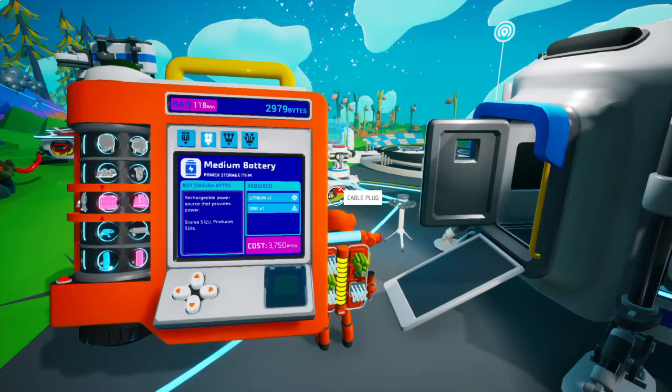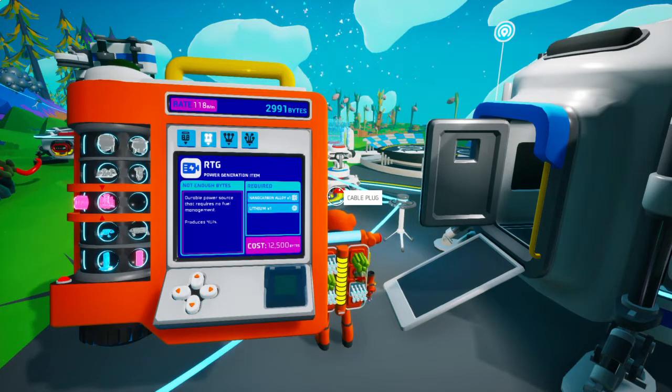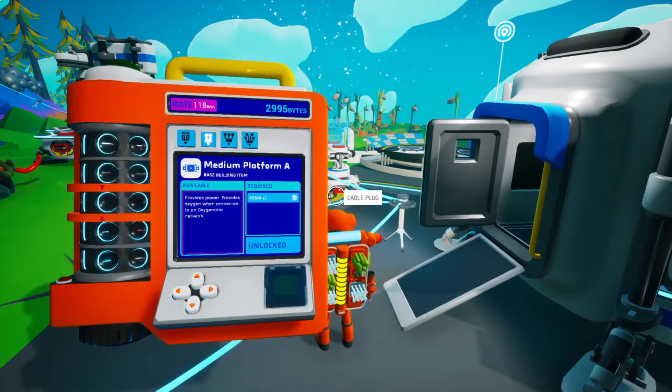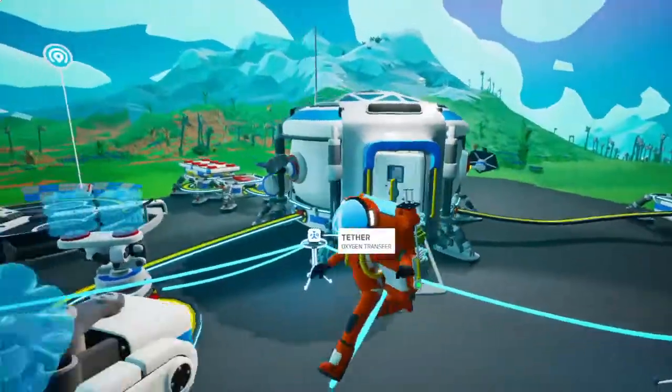That's ceramic. I want this - it's an RTG. Lithium. Oh but I don't have that star resource. What is the best way to get power? I need power.